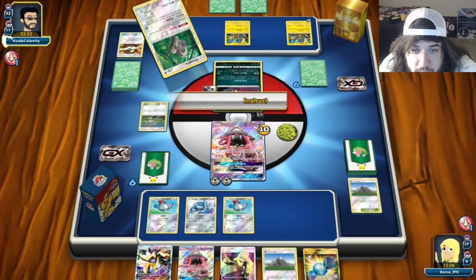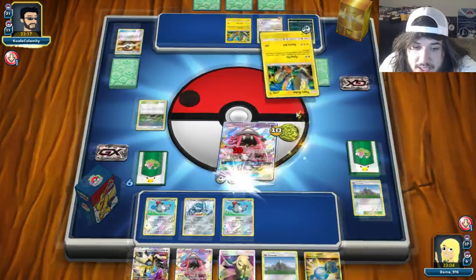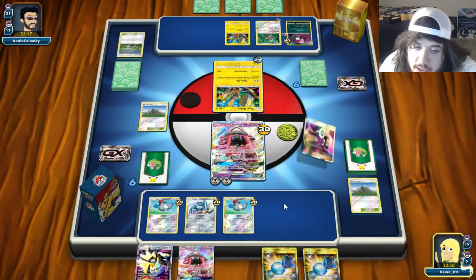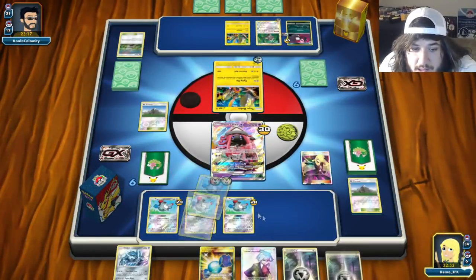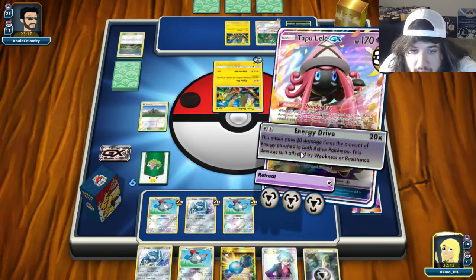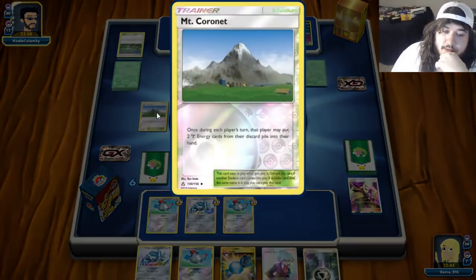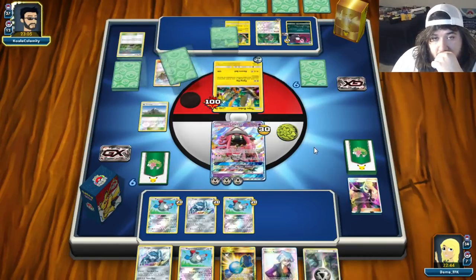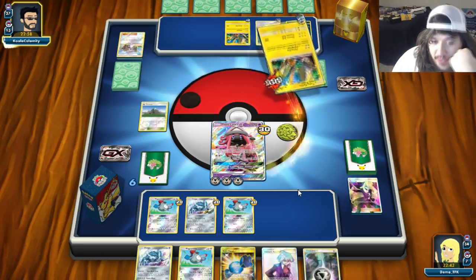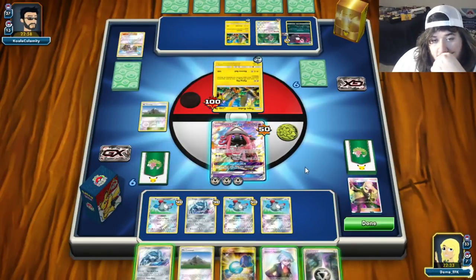We see an Ultra Ball getting another Tapu Koko. I was playing the Fairy Energies because of Tapu Lele. We don't want to put out a bunch of GX Pokemon, so knockouts will be hard for him. Give me an Ultra Ball top-deck... nope, Mount Coronet, then Cynthia. We can attach another Metal to the active and swing for 100. Opponent plays Lillie for three.